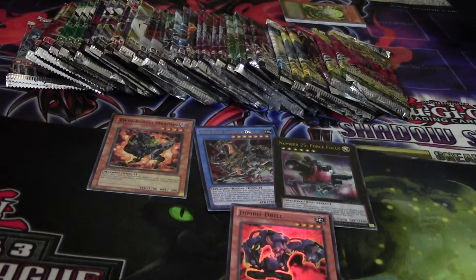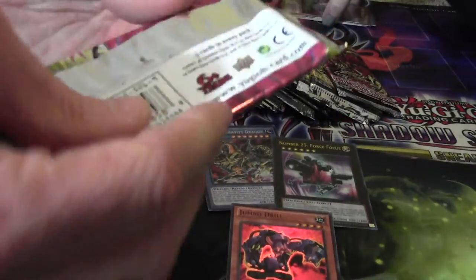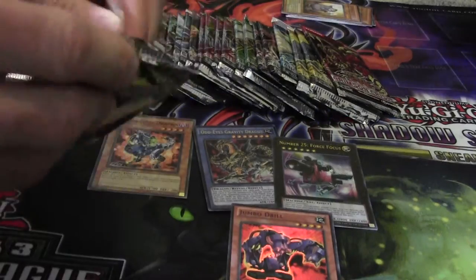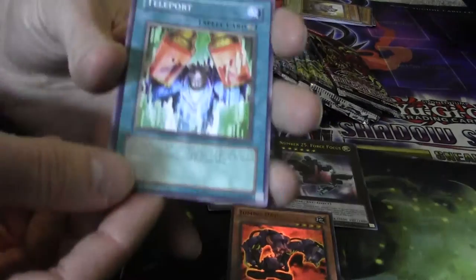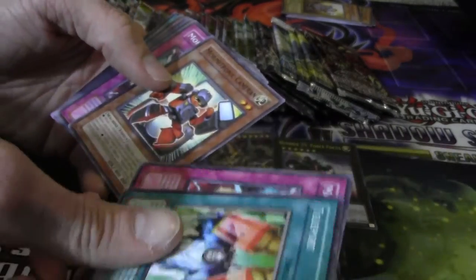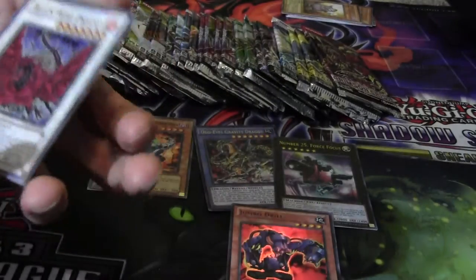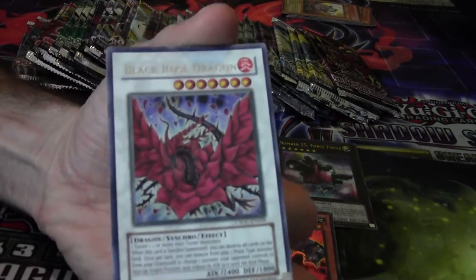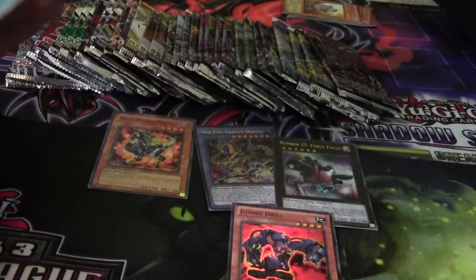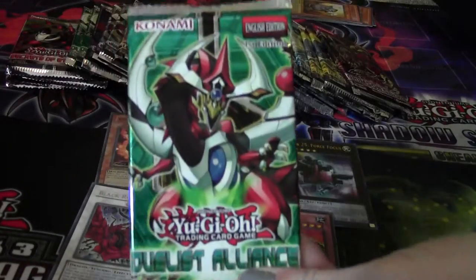Don't separate later, just open the pack. I'm gonna go to Crossroads of Chaos since I'm trying to pull these. I got two more packs of Crossroads of Chaos — I wanted to open both. Teleport, Morphtronic Cameraman, Mad Arch Fiend — there it is, yes! It's not ulti but it is ultra — Crossroads of Chaos Black Rose Dragon, finally! So awesome.